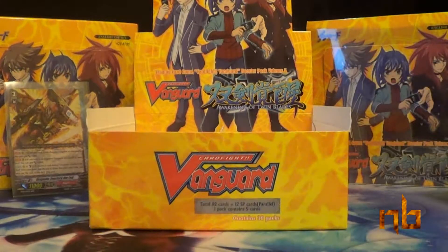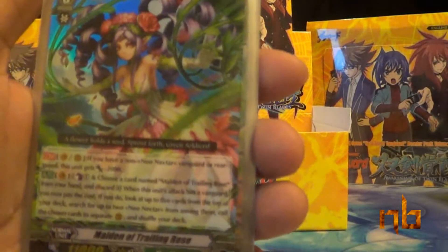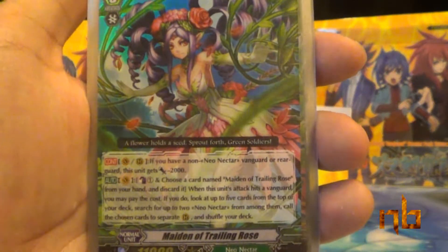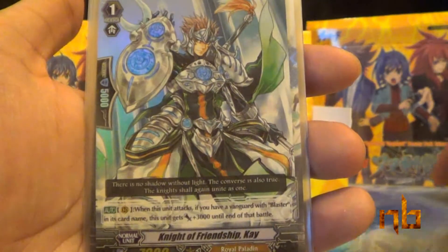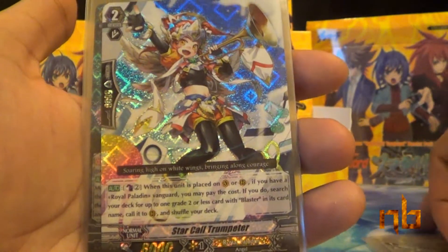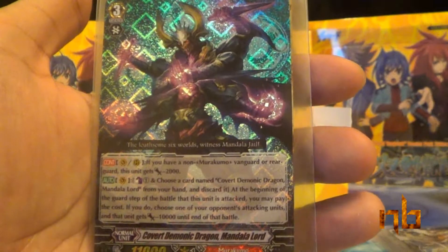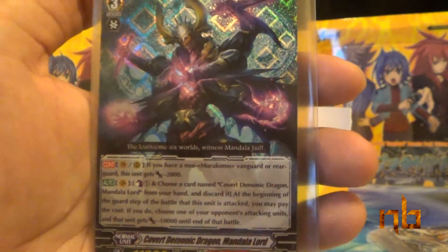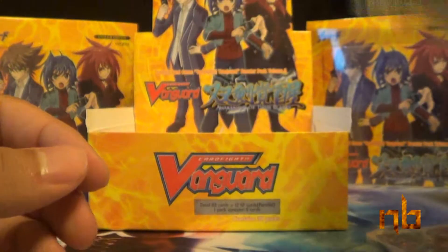Another recap, guys. Our five double rares: Maiden of Trailing Rose, Glass Beads Dragon, Stealth Fiend Midnight Crow, Moonlight Witch Vaja, and Knight of Friendship K. Our triple rares: Star Call Trumpeter as our new pull, a repeat Covert Demonic Dragon Mandala Lord, and our duplicate Dragonic Overlord The End. Awesome — two for two with D.O.T.E., which is very nice.